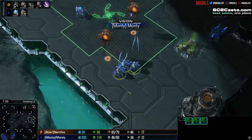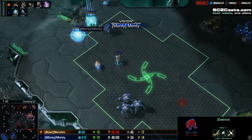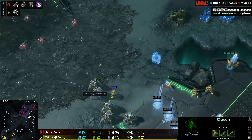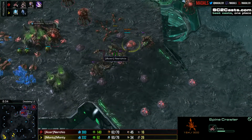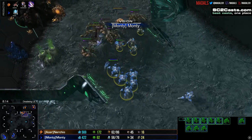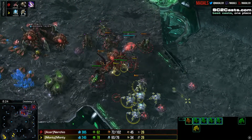Nurtio moves forward and sees pylons going down — he knows something is up. Unfortunately he loses both overlords, which is a massive problem: it heavily supply-blocks him at this stage, forcing him to frantically remake them. He's building a second spine crawler up front with a couple of queens. He knows he needs to hold here. The hold shouldn't be too tough with the spines, but it's a tense situation — only a handful of Zerglings with no speed, getting trapped behind.